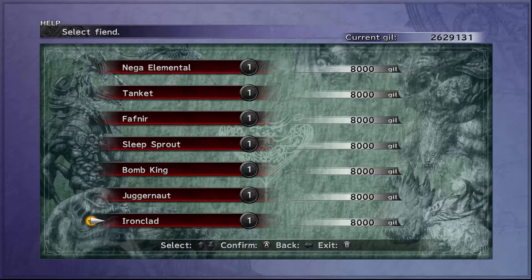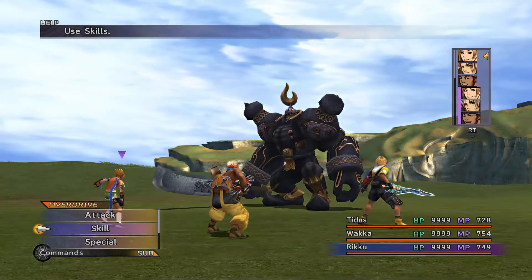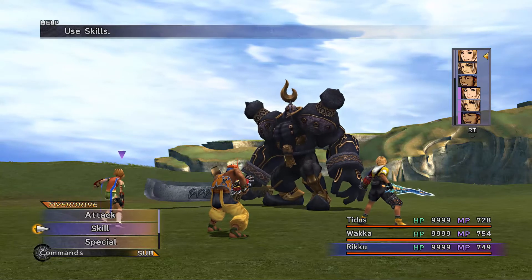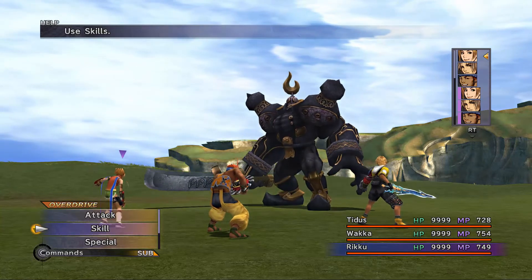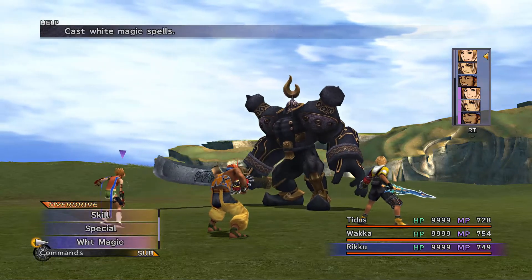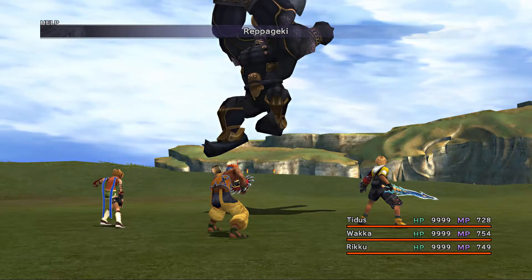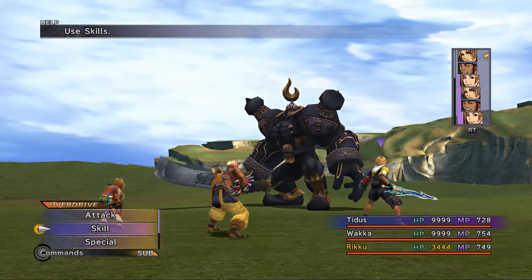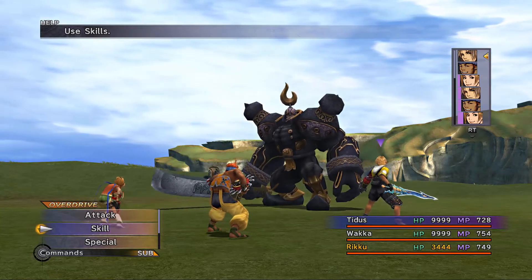And we have one more: Ironclad. 2 million HP, 99,999 for the overkill. He counters everything with his physical attacks and has 95% resistance to Full Break. You'll need to use a frag grenade on him. He counters every attack you make with an attack that does that much damage, even if you have Auto Protect on. There are a number of ways to take him down — Anima works really well, as long as you've inflicted Armor Break first, then Anima can kick the crap out of him.